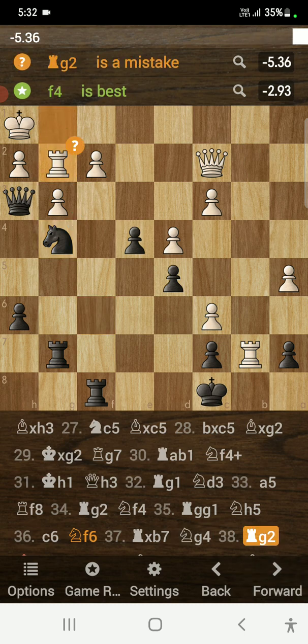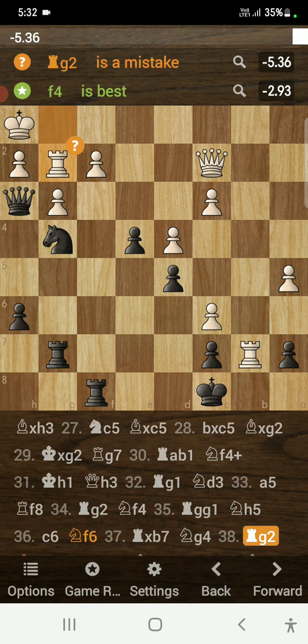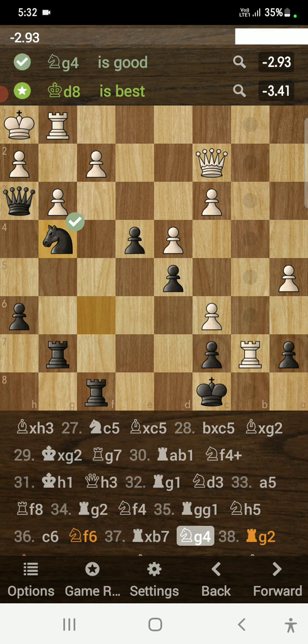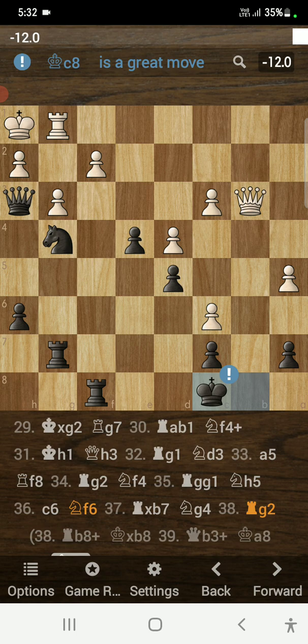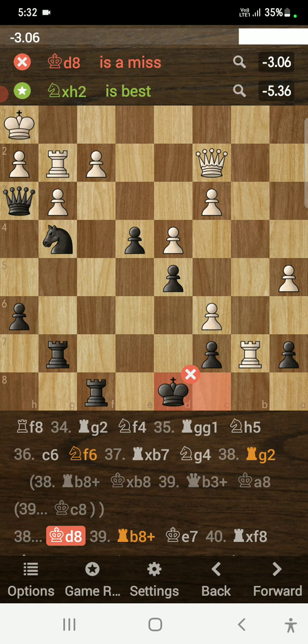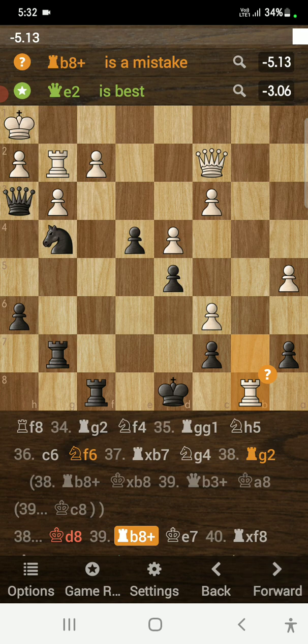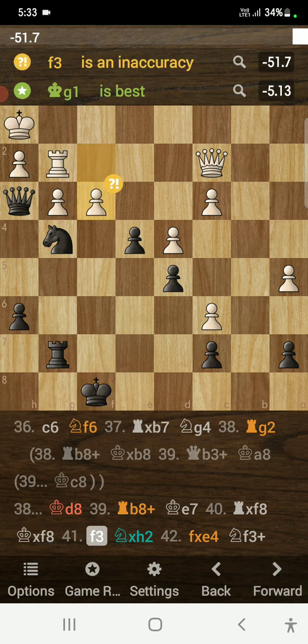Opponent plays rook to g2 — a mistake — and I played king to d8, which was a miss. I thought my opponent had a mate in two by sacrificing the rook, but I could have moved my king to c8 and been fine. I played king to d8 fearing mate. Opponent plays rook to b8 check, I played king to e7, we traded rooks, and opponent plays f3.